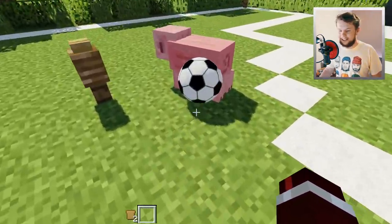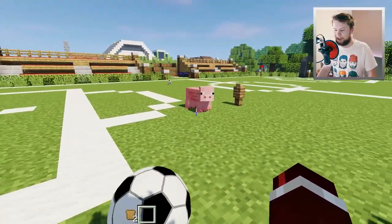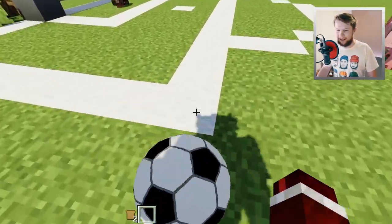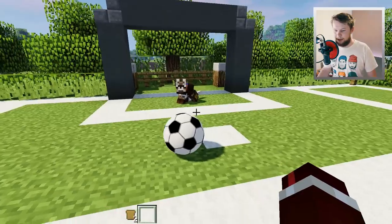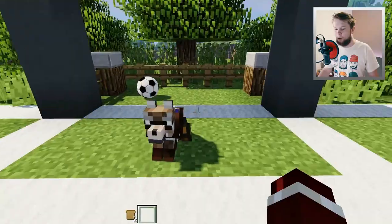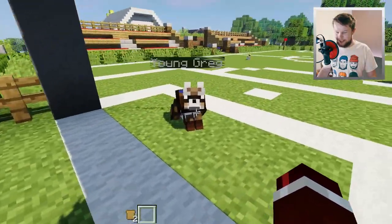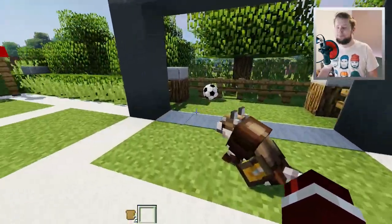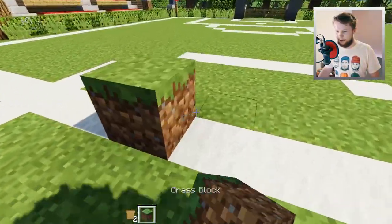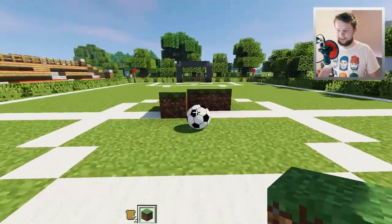He doesn't even know where I'm going. Young Greg's looking this time - okay, this might be a difficult goal right now. He doesn't know where I'm going. Oh! Damn! He just turned to the ball - he's like, I just missed that. I'm such a pro right now. I'm literally such a pro. I'm better than Ronaldo. They say I'm better than Ronaldo. Next goal wins - it is currently 2-0 my way. The crowd is going absolutely wild for my amazing skills at soccer. It's literally 3v1 and I'm winning.